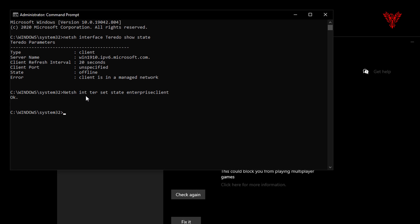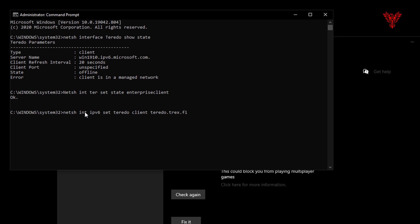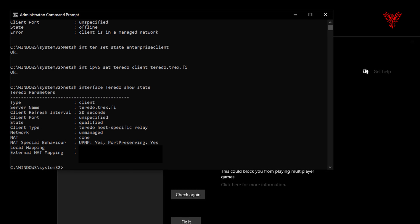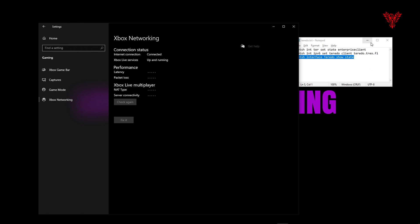This command sets it up as an enterprise client. I am on Windows 10 Professional, but it shouldn't matter too much which version you're on. You want to change the Teredo server away from Microsoft's unreliable one to this one — this is based in Europe, it's an open service, a public server, and it is safe and secure. I'm going to run this command again and it comes up: I'm a client on Teredo. It's qualified. I've got port forwarding on, UPNP on. I've blocked out my external IP address for security reasons, but you should have numbers there. Another check of the Xbox Networking shows that it has actually connected.